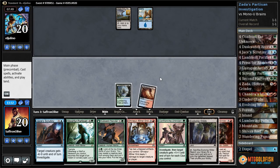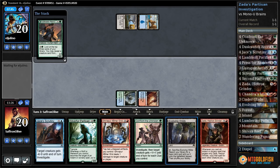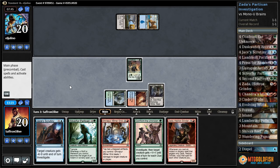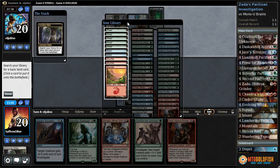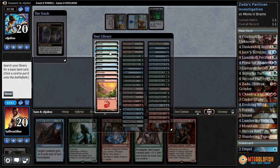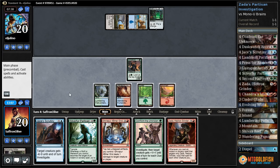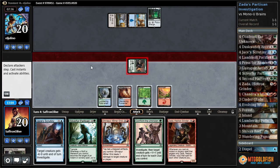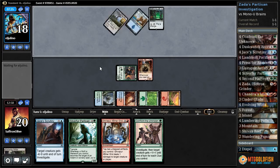Opponent's gonna pass. Wandering Fumarol go. Oh, there's Zada — we might be doing it. Dusk Watch gets a counter. Evolving Wilds, pass the turn. Oh, we're so close! There's Brain. Evolving Wilds, crack it. What do we need — red, blue, blue, green, red? I guess we need more green. There's a mountain. Let's attack with Dusk Watch, play Zada. Oh man, we're so close to doing it.